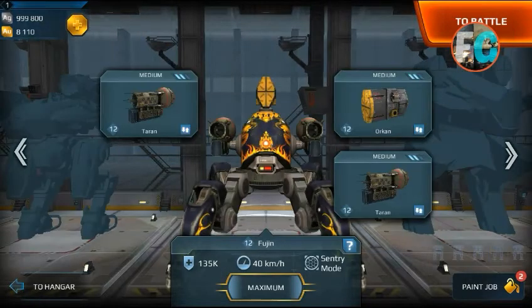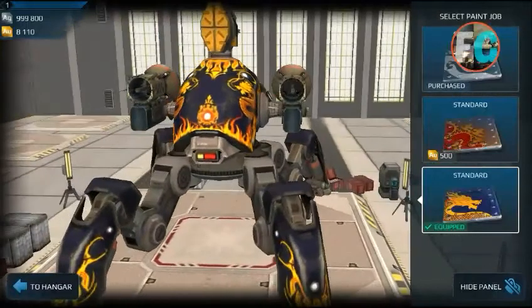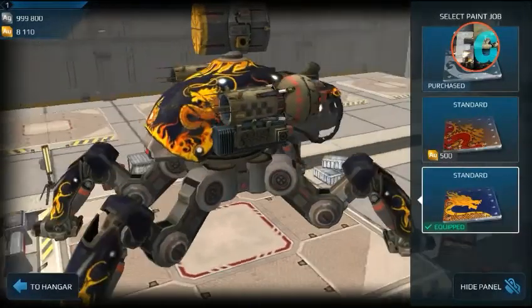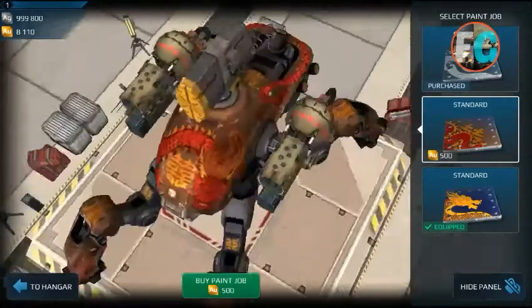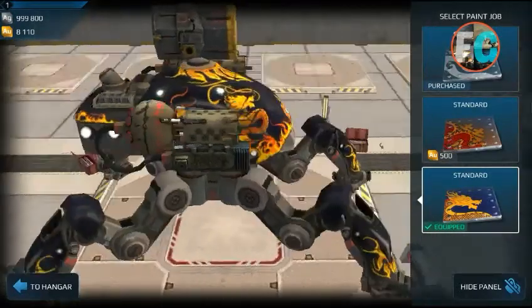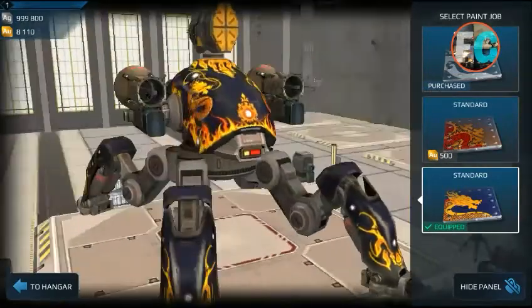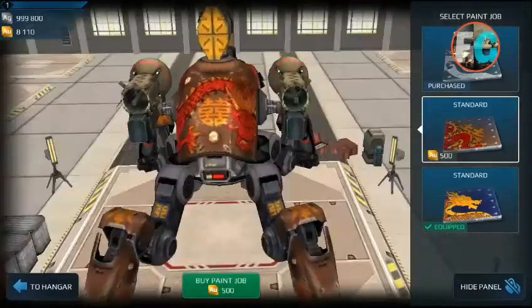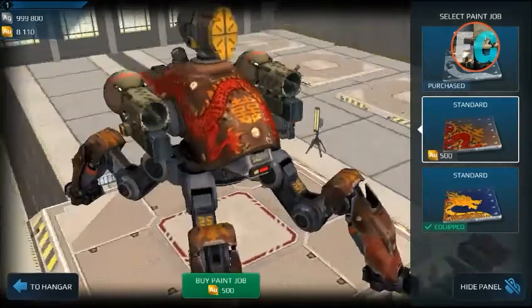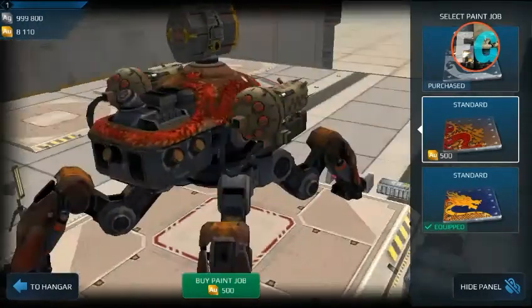Fujin got two paint jobs. I don't remember if it had paint jobs before. They cost around 500. Both are dragons — one is a red dragon and the other is golden. I love the golden one because it gives an emperor's water boat kind of vibe — it's golden with flames all over, like an ancient model painted with a dragon after a thousand years. She looks good and I love both paint jobs.